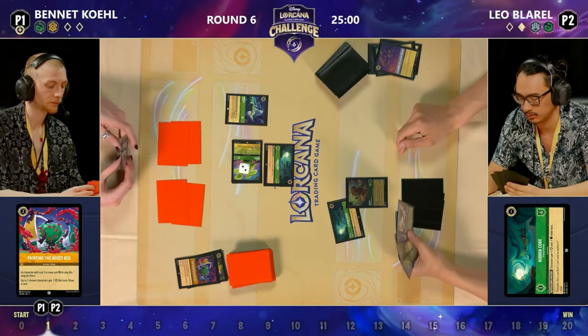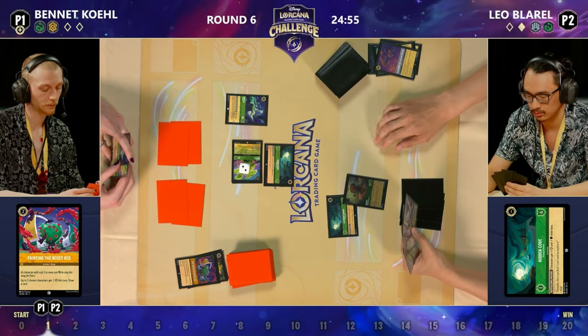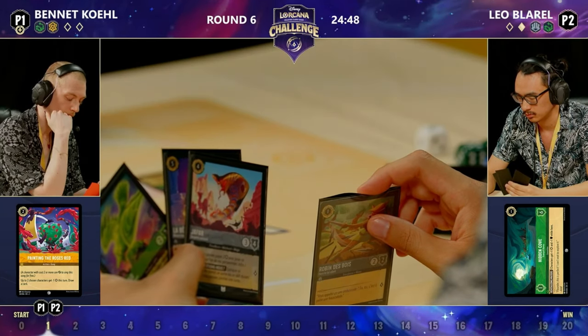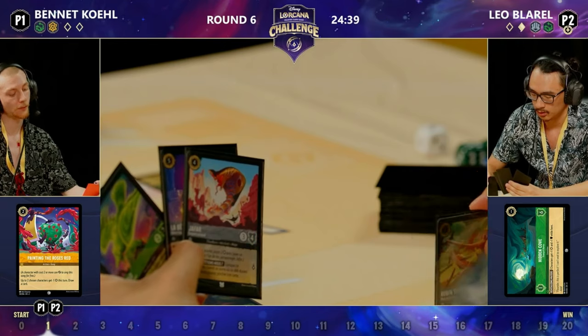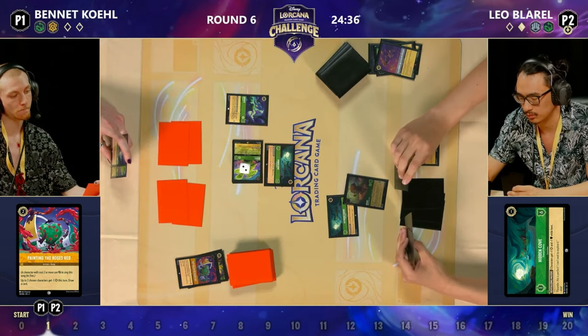Getting rid of that Strength of a Raging Fire leaving Leo far fewer options to deal with the opposing Diablo — really strong play. I like the fact that you zoned in on 'up to two' — if it said just 'two' he would have been forced to also do it to his own Diablo. Pay attention to the wording on cards — it makes a big difference. That's my favorite play of the tournament so far. That was an amazing turn from Bennett.